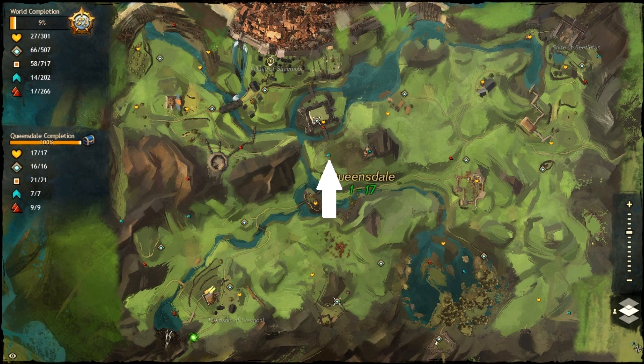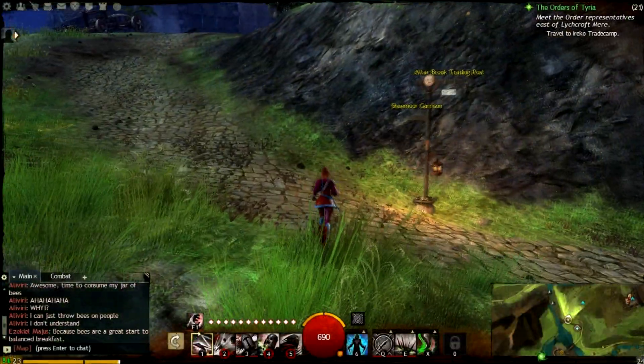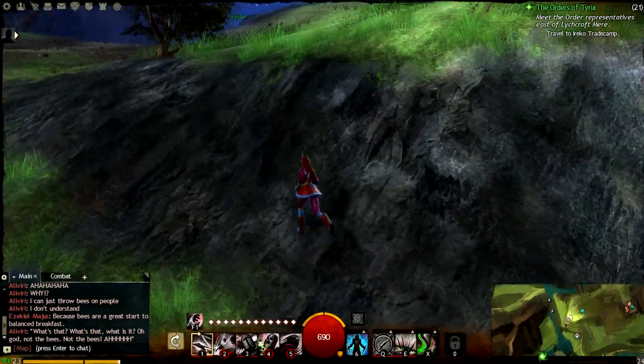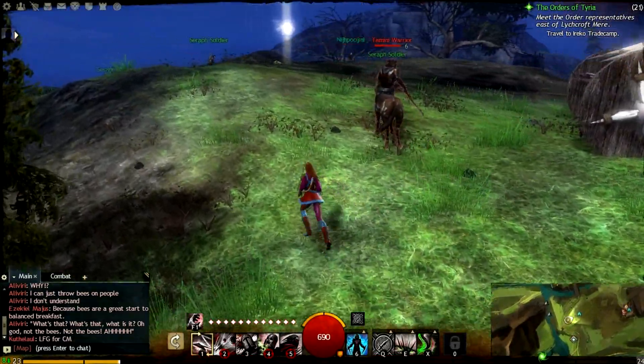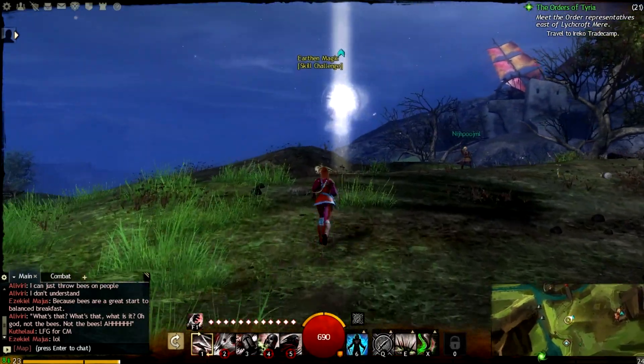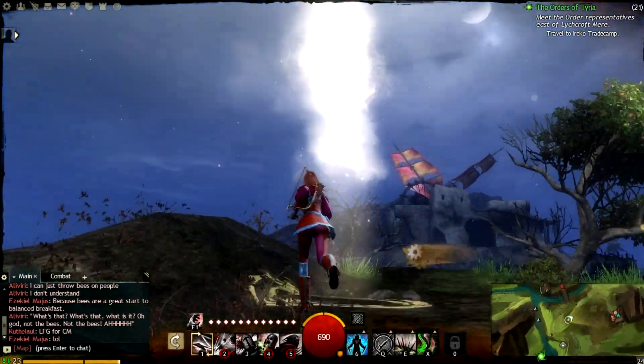The first skill point challenge I'm going to show you is right here on the map. It's fairly straightforward — you walk up and hit your Interact Key for a free skill point. There are quite a few of these around, and I'm not quite sure how this is a quote-unquote challenge, but nevertheless it counts towards our zone completion, so we're going to grab it anyway. Plus, it's a free skill point.